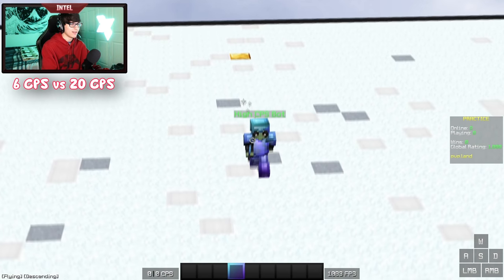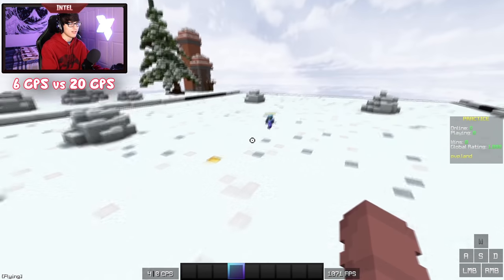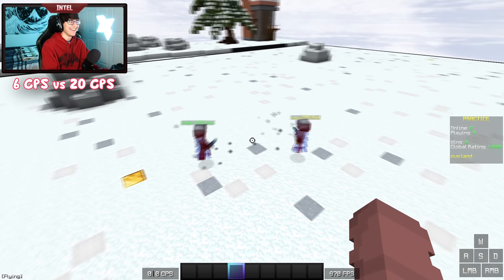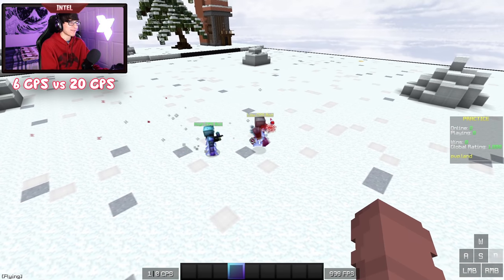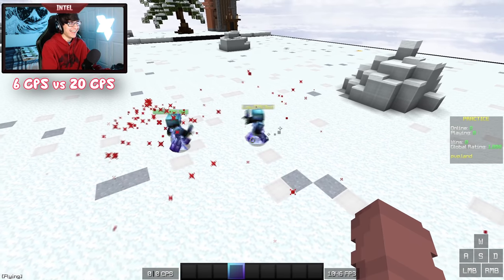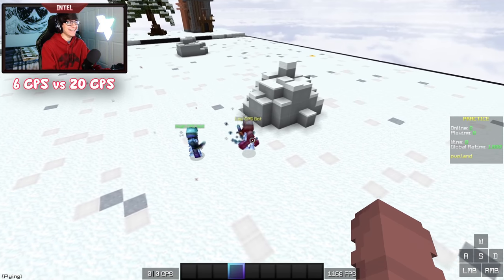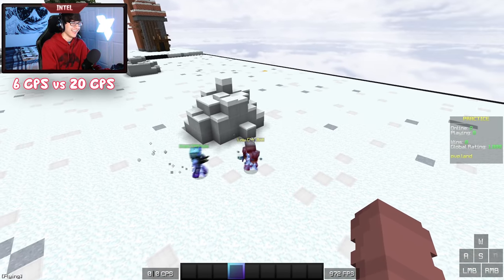Moving on to our first experiment, we set up one bot clicking 6 CPS to go against a bot clicking 20 CPS. You can see right away there's a very obvious difference — the 20 CPS bot is constantly getting more hits than the 6 CPS bot. It's not even a fair fight; the 20 CPS bot is just shoving the other bot into a locker. The main observations here are that the higher CPS bot is taking less knockback and is able to get more double hits.